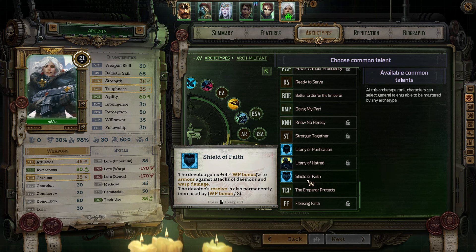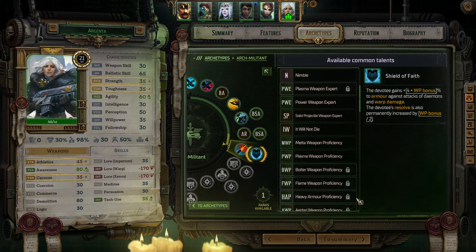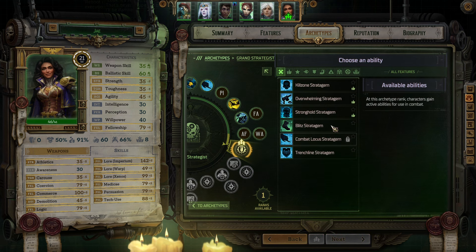Shield of Faith seems pretty good too. The first effect is circumstantial - it'll be good to have when we need it - but the second effect is always there. The devotee gains percent armor against attacks of demons and warp damage, and the devotee's resolve is also permanently increased. Let's go with this for now - we will eventually grab Swift Movements but not yet.